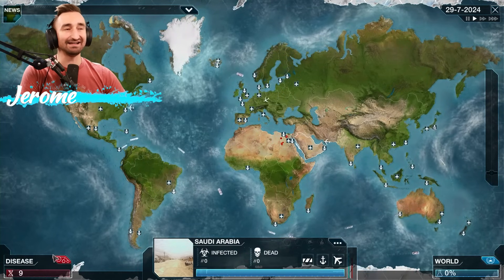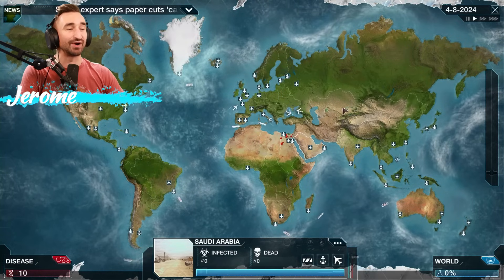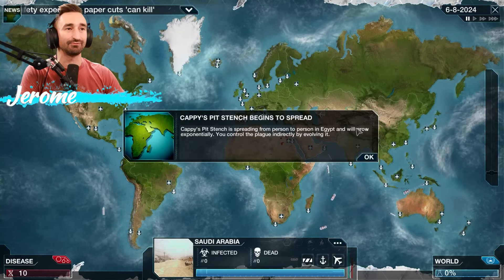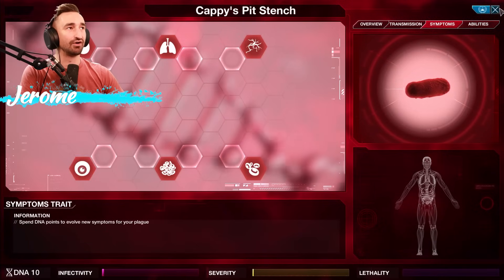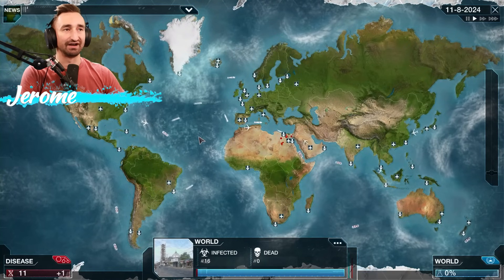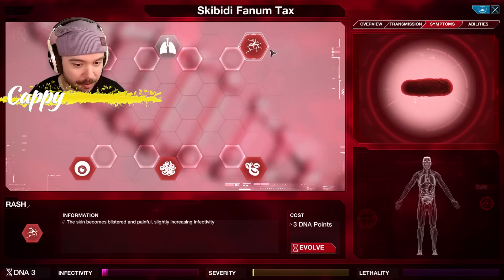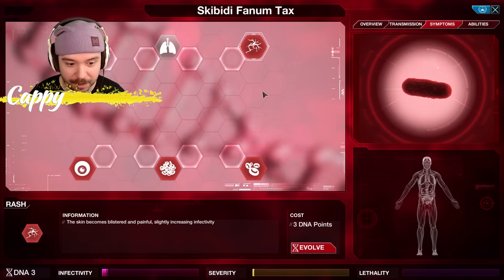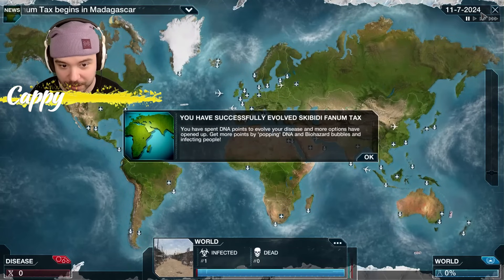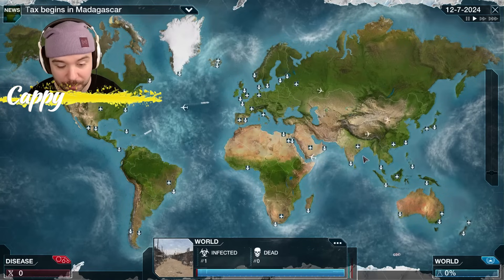We now have nine DNA points. We need 12 in order to get the first bird. From there, hopefully we can spread throughout Africa and start breaking into Asia a little bit as well. The skin slightly increasing infectivity — light chance of infection when kissing. I think I'm going to get a rash to increase infectivity. Me and Jerry aren't allowed to fast forward at all. So we can see we're infecting Madagascar.